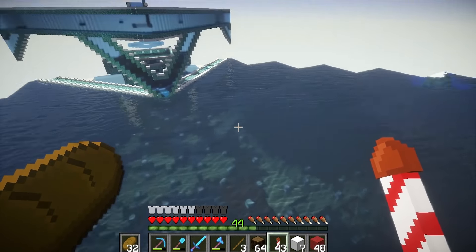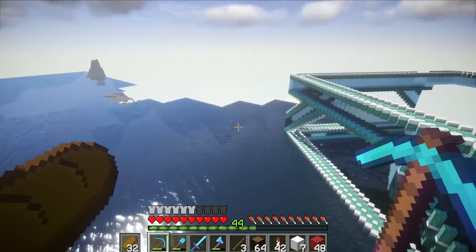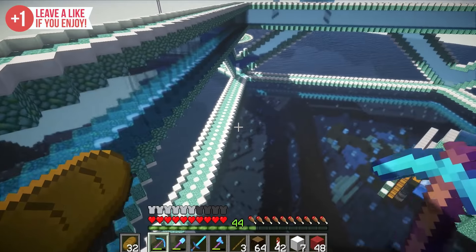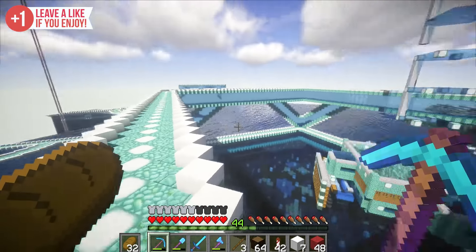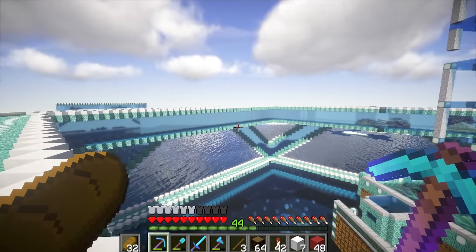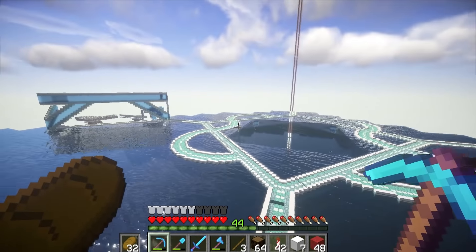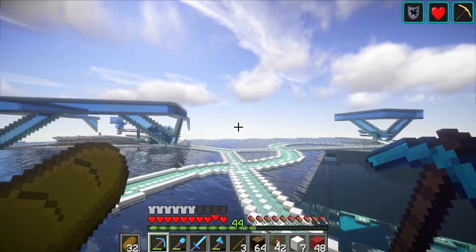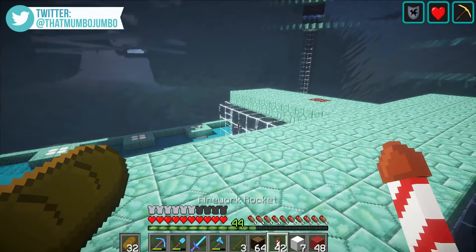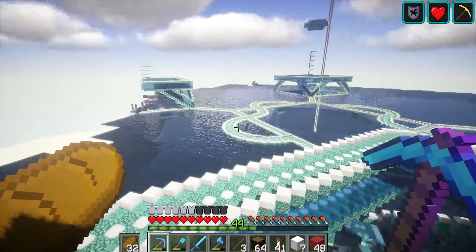I've just flown past the village, so we should be coming into the base now. I thought I was going to be able to see the sea lanterns a lot clearer than I can — you really can't see them. It looks a bit weird. I think I need to turn off the glass; the glass looks strange. As my base is so based around water, I'm actually surprised — I thought it was going to look really cool, but it looks a bit odd.